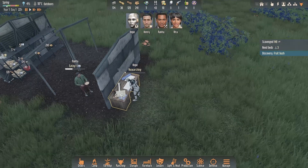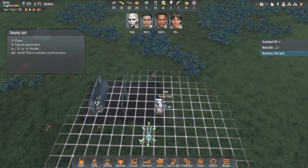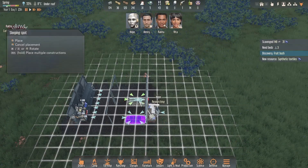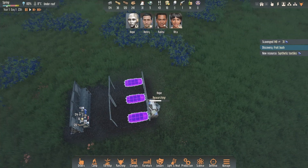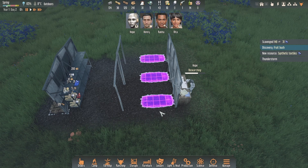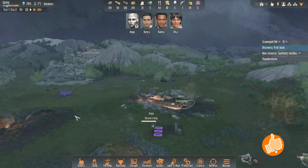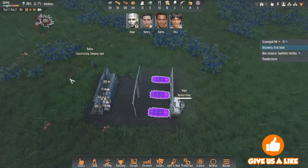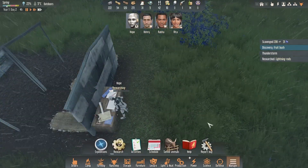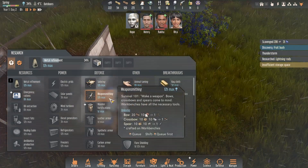The research bench is done and Hope is busy researching. I'm not going to worry too much about beds for now, but we are going to get sleeping spots sorted out — a few of them, spaced a little apart so people are less disturbed by movement, because Hope running around during sleep makes people very unhappy. I haven't even researched lightning rods and there's already a thunderstorm — please don't hurt anyone. Lightning rods researched, I'm putting one in immediately.